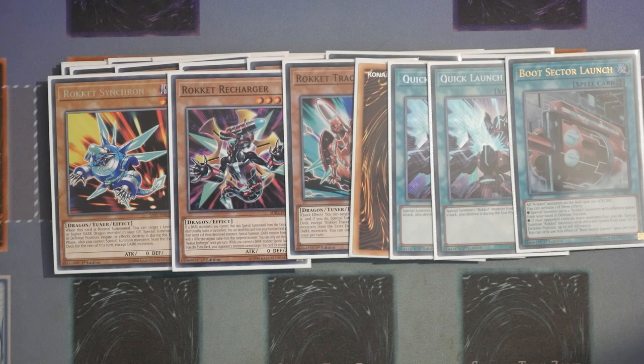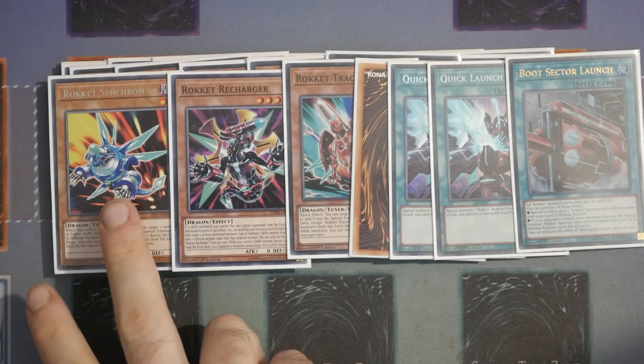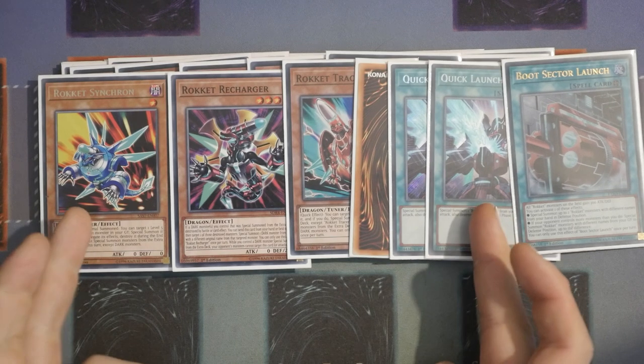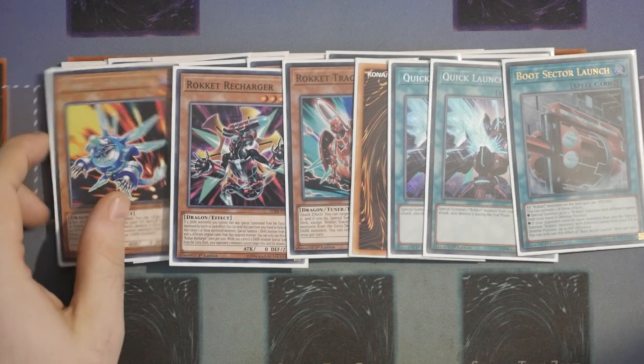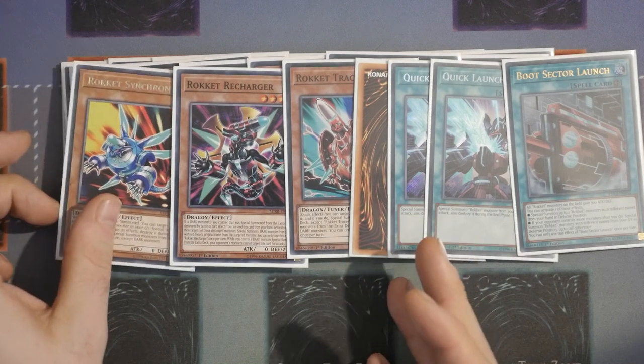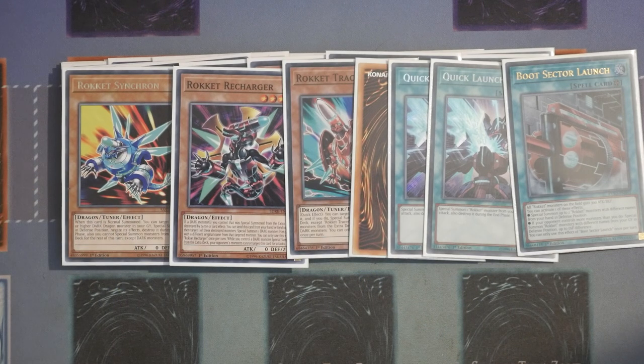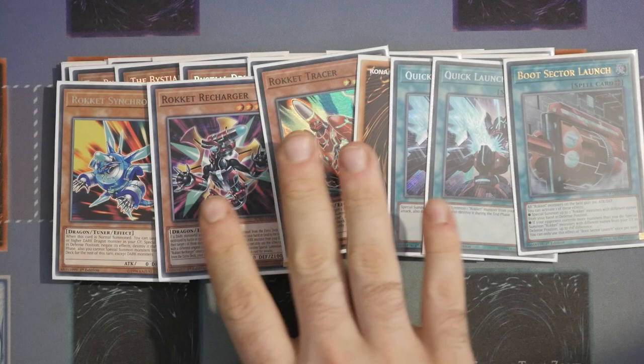The reason for Rocket Synchron is that it's a really cool extender that can come off the back of Quick Launch as a follow-up. When it is Normal Summoned, you get to target a level 5 or higher Dark Dragon Monster in your graveyard and bring it back in defense — you do negate its effects and destroy it during the end phase. It also locks you out of Special Summoning from the Extra Deck except Dark Monsters, but you've got a level 1 tuner extender, or you can follow up with a Magnamute, Normal Summon it, bring one back from the graveyard, and sink into an Abyss. If you want to keep this engine at absolute base minimum, you can cut it down and just focus on Tracer and Recharger.